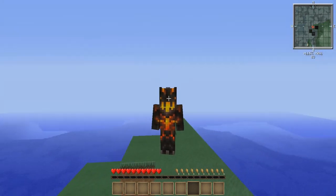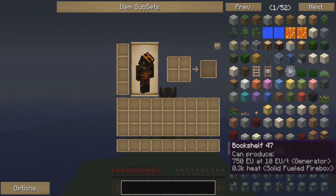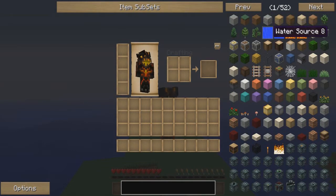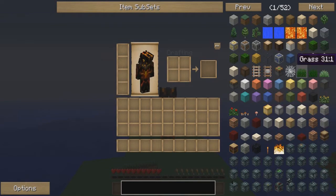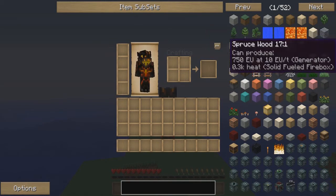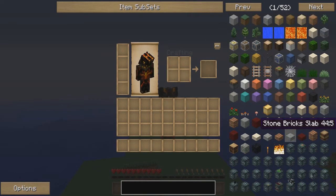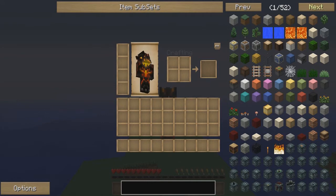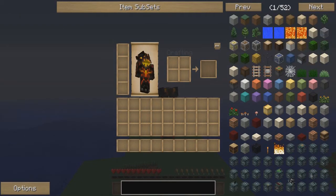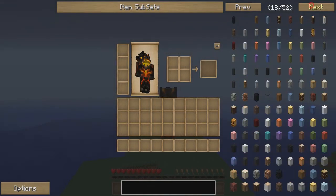When you first get into a Feed the Beast world — and this is true for most versions of TechIt as well — and you go to your inventory, you're going to see this big old list of stuff right here. I honestly think this is one of the things that makes Feed the Beast seem rather overwhelming. This is a mod known as NEI, or Not Enough Items, and it displays every item you could possibly have in this game. There are 52 pages of items — that's a lot of stuff.